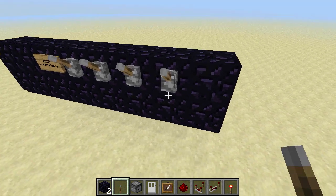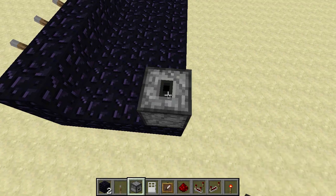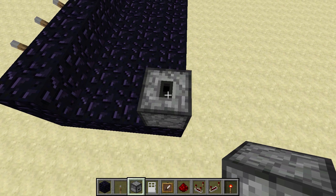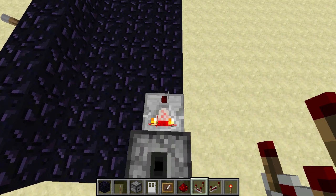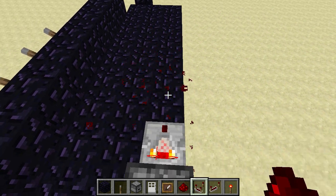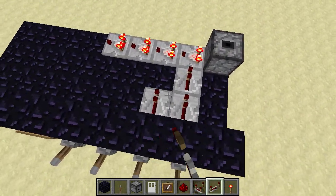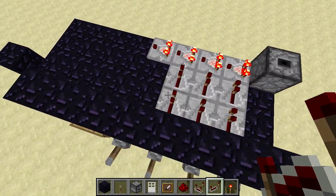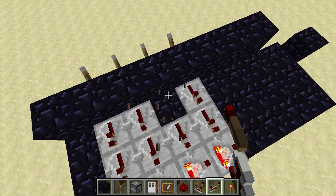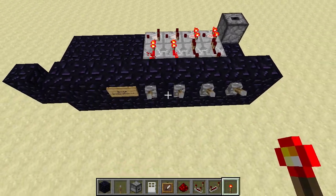First of all, the switches go here. I'm going to use a dropper, or you could even use a chest — I put one item inside. Now I'll put a comparator. This gives you a redstone output of one. Comparators here. Repeaters. Switch. You put a torch if you want the switch to be on.